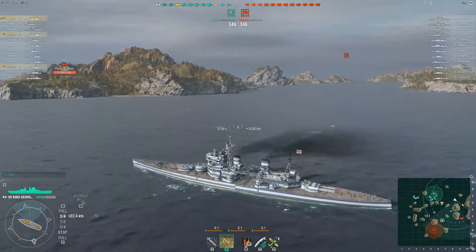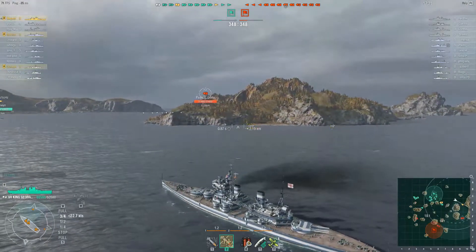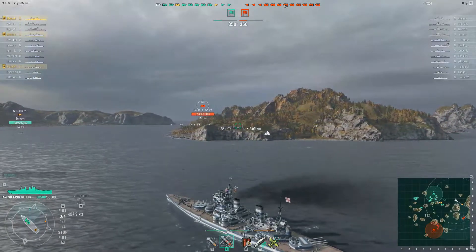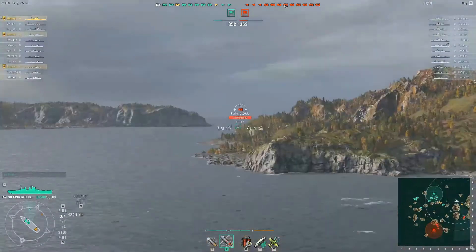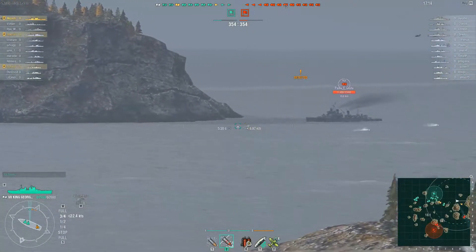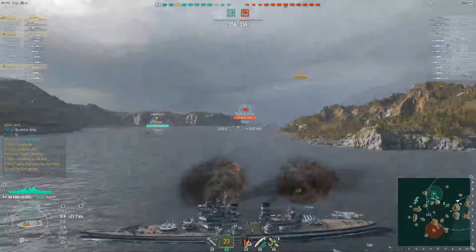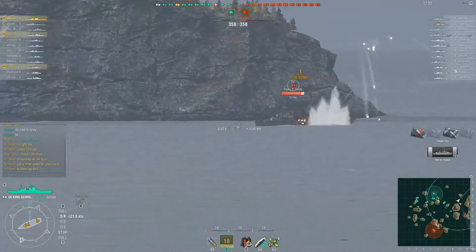I had HE loaded right away. Now HE is the main ammo — you're going to do the majority of your damage with HE. But I'm still a battleship. People say to use AP only, but these are still battleships — they can absolutely dunk on cruisers and other battleships. So I spotted a Fiji, which is basically made of paper, and figured I could knock him out.